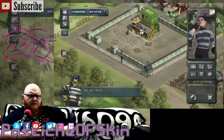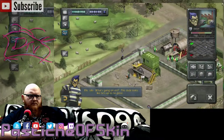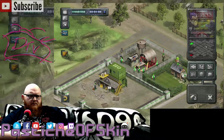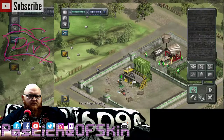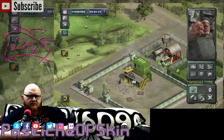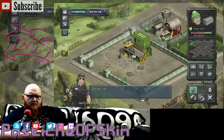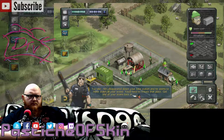Hello, hello. What's going on here? This dude looks like he's up to no good. Cheeky bastard. He's disappeared down your tube station and he seems to have stolen all your wood. You'll need to restock that place. Get one of your teams back inside your lumber yard.